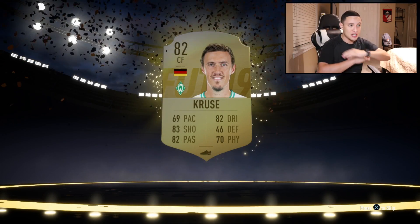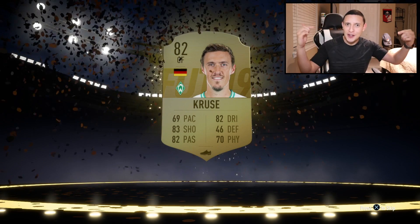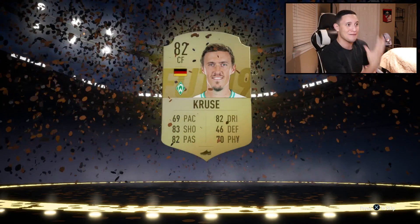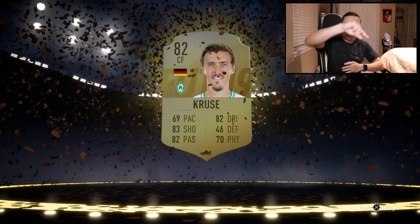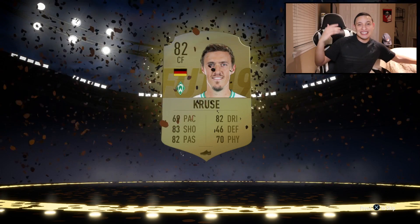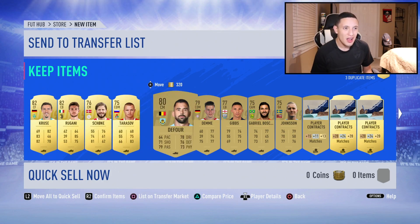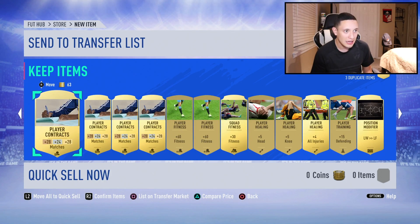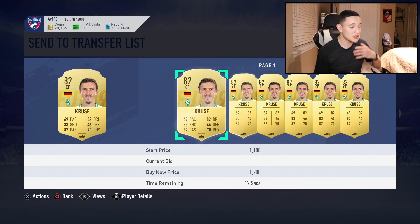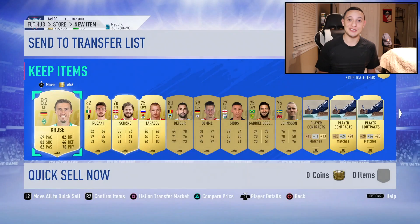That's actually the first time I've seen that updated pack animation — let me know your thoughts on it in the comments below. The card appears very close on screen. We get an 82 overall Cruyff — I wonder what that light effect does when you pull a walkout or an icon. Unfortunately this is a very disappointing Mega Pack. Our highest rated player Cruce is going for around 1,200 coins. But EA could be saving the luck for the Ultimate Pack.